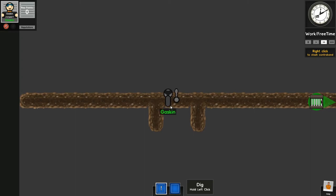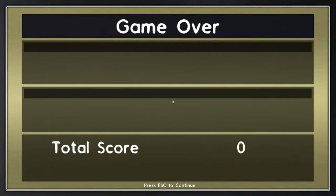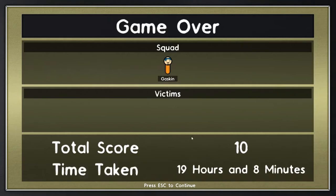Hang on. Exit the tunnel. Yes! I escaped! That was actually a lot easier than what I thought it was going to be. I just had to get past that one little area. Time taken: 19 hours and 8 minutes. Well, there you go. That was actually a lot easier than what I thought it was going to be.